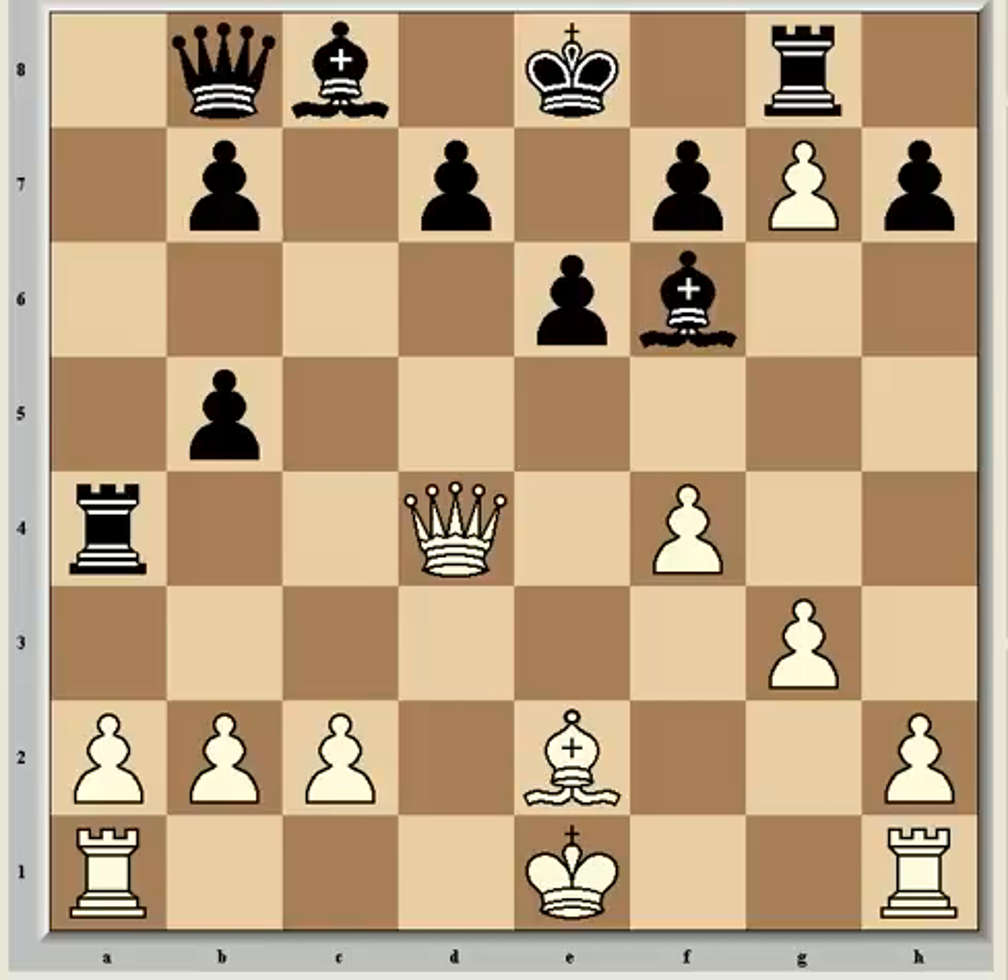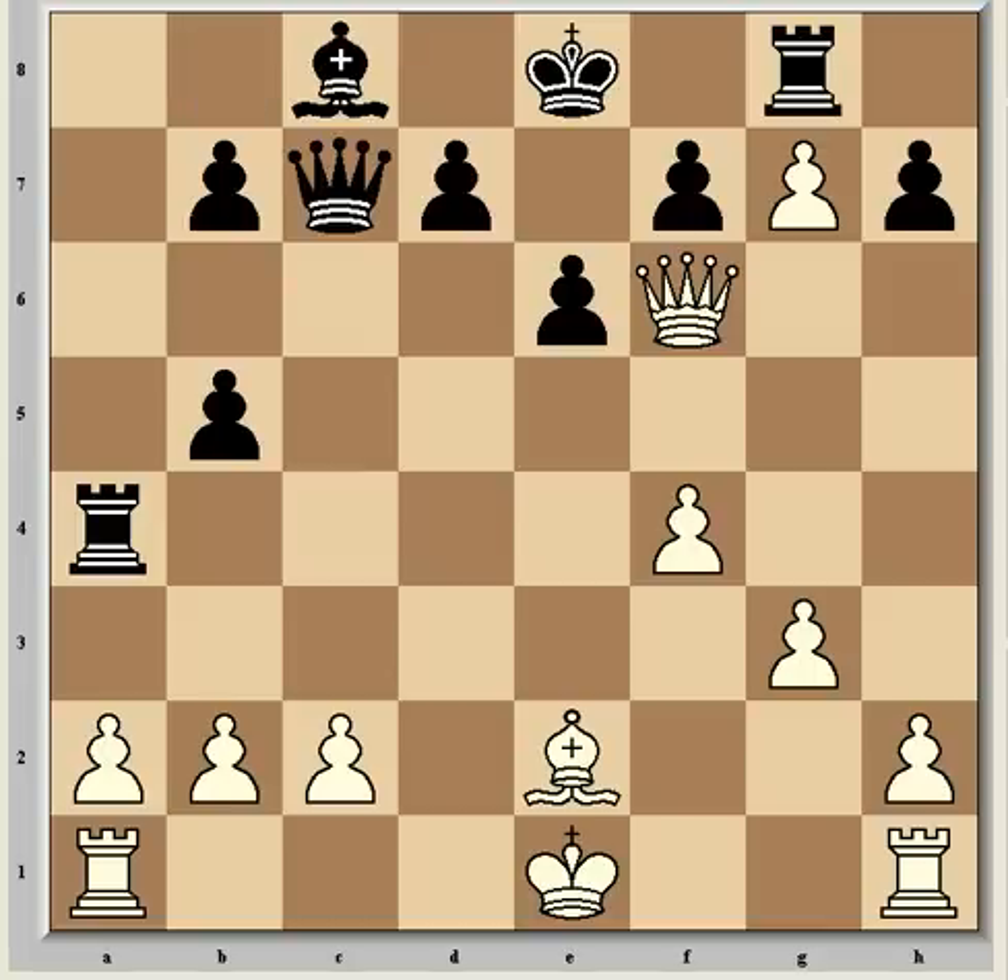Hi everyone, welcome to part 2. Fischer has just played Qxf6, and Tal continued with Qc7, which is a multi-purpose move hoping for some counterplay against the c2 pawn. It also protects the b-pawn tactically, because if Bxb5, now Qa5 check is going to win the bishop. As well as that, the dangerous threat of Bxh5 attacking f7 can now be met with the answer d5.